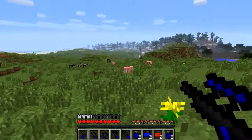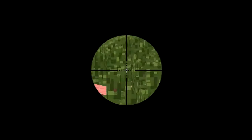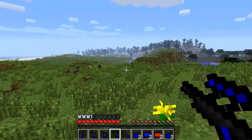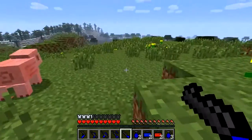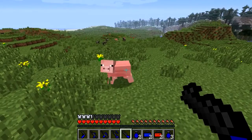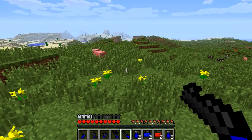Paintball sniper — right-click to zoom, and then left-click to fire. Got the pig! So this is quite similar to the SDK gun mod that some of you are familiar with, except this uses paintballs and it's red and blue. It's different in other ways, which I'll show you in a moment.